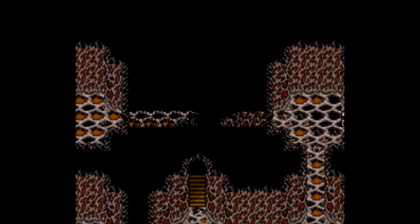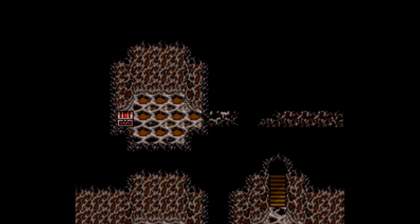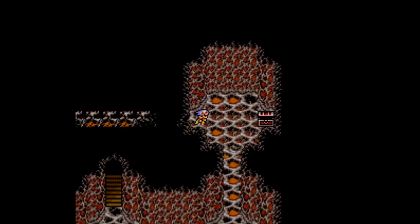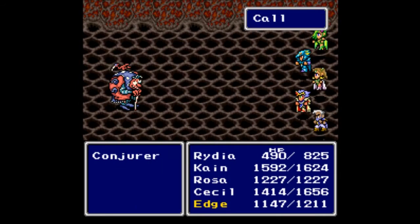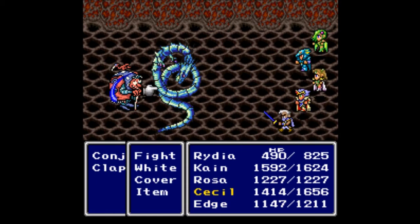Let's grab this treasure chest — get ourselves a Life Potion. And if we head over here we can grab another Ether. I swore I saw it, but okay, that must be the floor below that I can see down there.